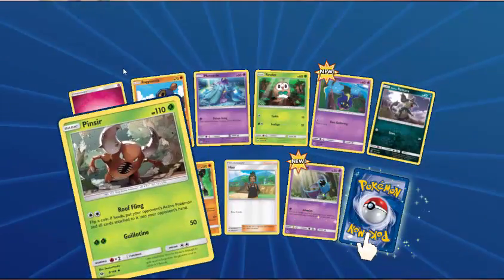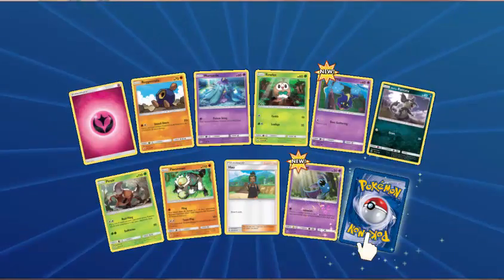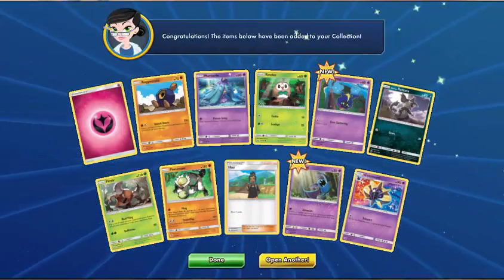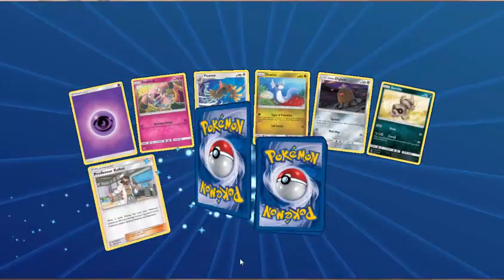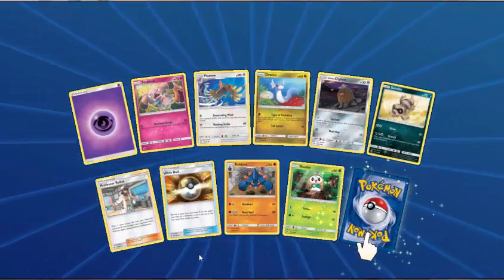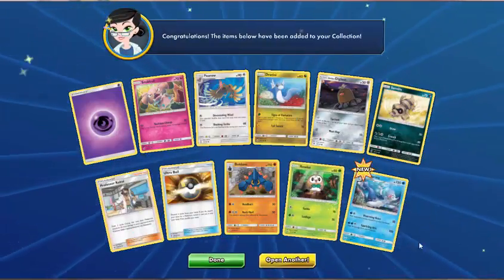This pack — Fairy Energy, Roggenrola, Marnie, Rowlet, Cosmog, Alolan Rattata, Pinsir, Passimian, Howl — Reverse Zubat. And Cosmoem. Well, I think I'm going to need a 4-4-4 line of Cosmoem, so pulling them is useful. Psychic Energy, Snubbull, Ferow, Dratini, Alolan Diglett, Sandile, Professor Kukui, Ultra Ball, Boldore — Reverse Rowlet. And Primarina.